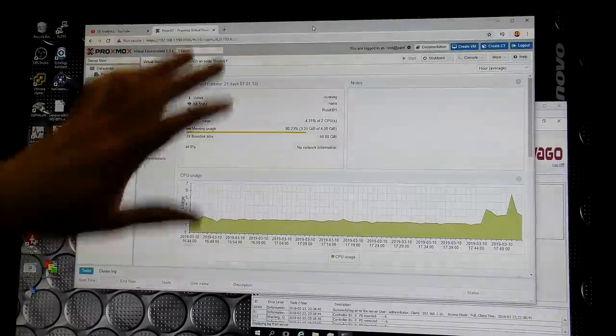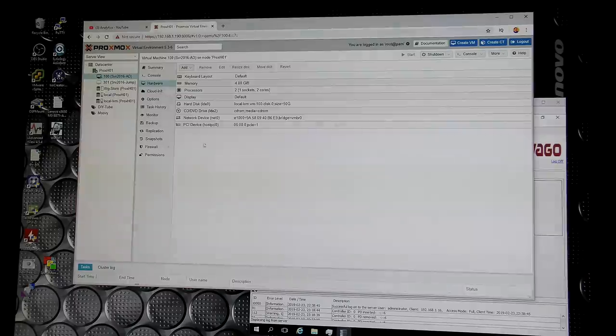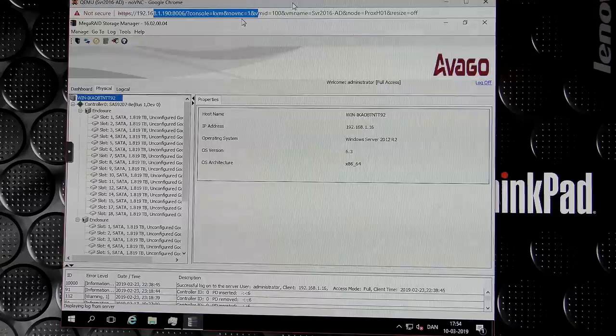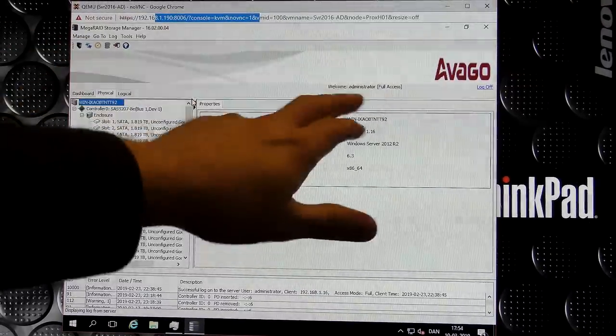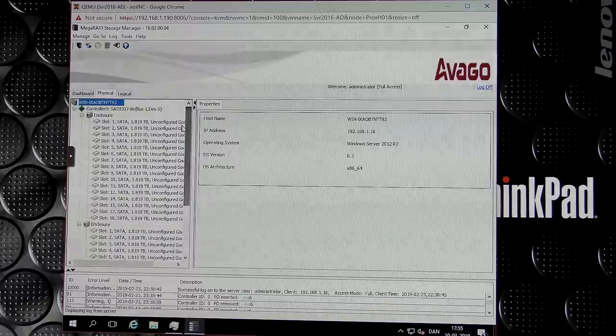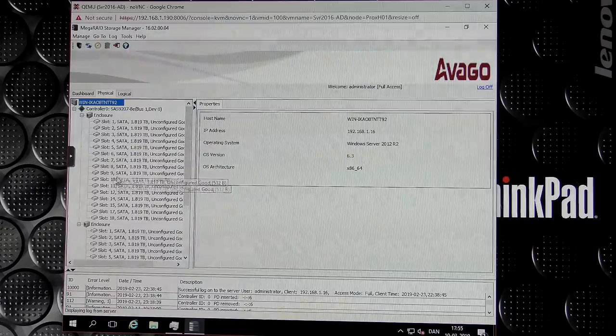Let's check the computer and see what it sees right now. I got some good suggestions in the comments of the last video that we're going to try. Here in the virtual machine in Proxmox I have the HBA card passed through. I installed MegaRAID Storage Manager and right now it sees 33 drives - that's not enough, there should be 40. So I'm missing seven drives, and it tells me which slots they're in, which makes it much easier to find them.